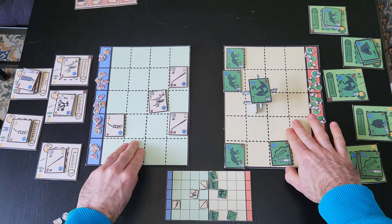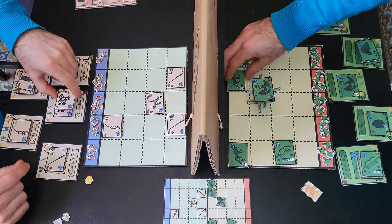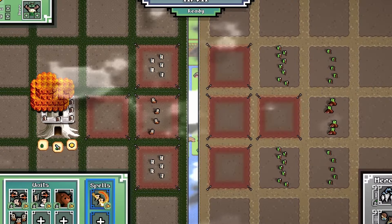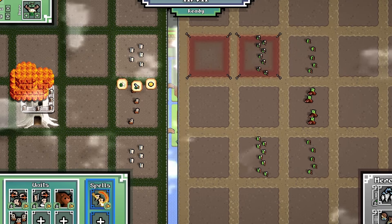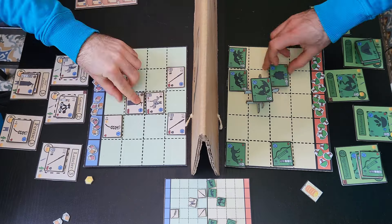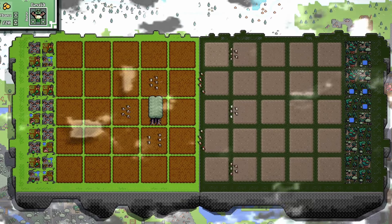At the end of a battle phase, the boards split, players receive their income, and a new preparation phase starts. Knowing that the enemy cannot move the units he already placed, you can now adapt to his formation and try anticipating his moves when placing your own units. And that's all for the gameplay loop, which is common between the board game and the video game.